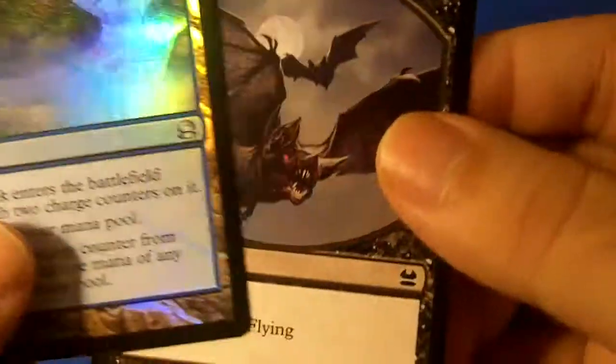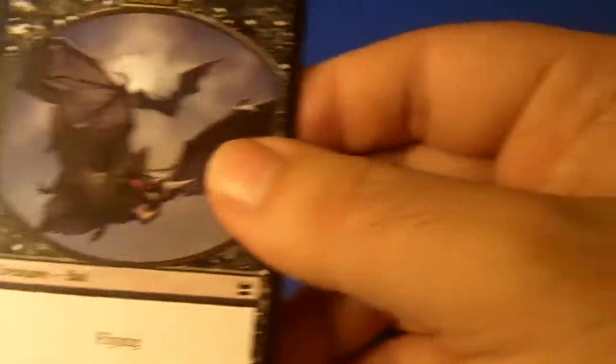A Vivid Creek as well — not bad. I don't know, not a bad pull, and a bat token. I mean I got two vivid lands. I already have a Vivid Plains, a Vivid Crag, and a Vivid Creek, so I just need two more vivid lands. But yeah, that's pretty much it for this pack.